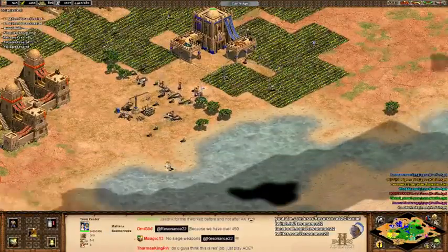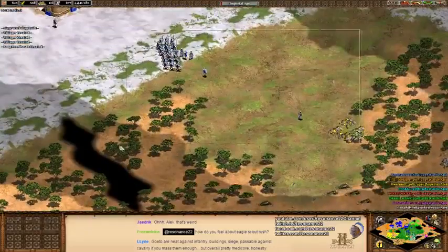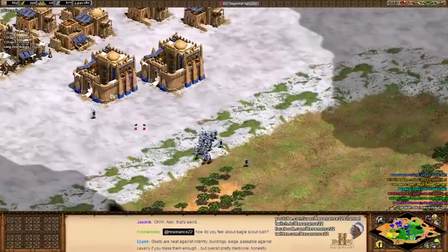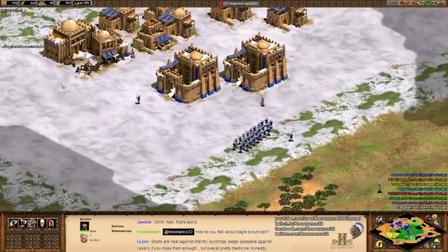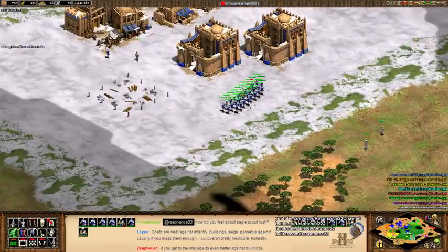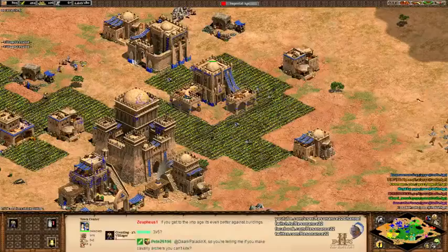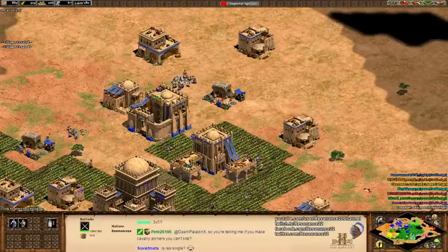Let's go imp. Should really grab that relic, but it's just not worth my attention right now. I don't think the game will go on long enough for me to make fantastic use of that. I'll start building a forward castle with one of those villagers. Is that a castle as well? I actually don't know.